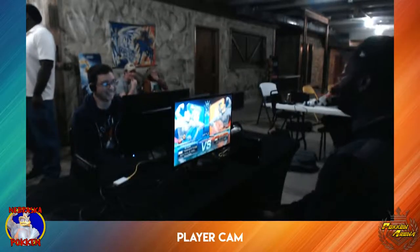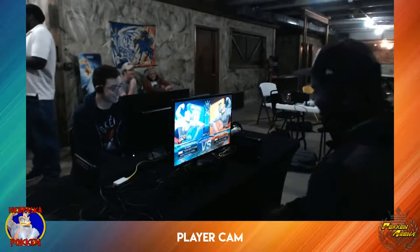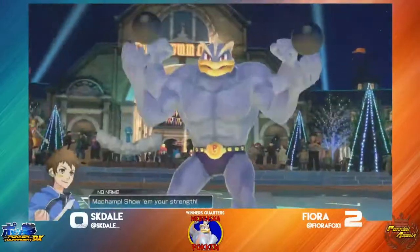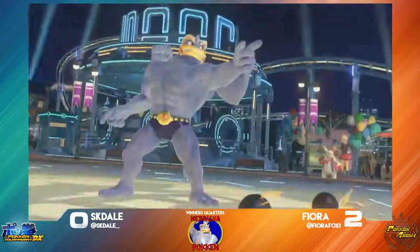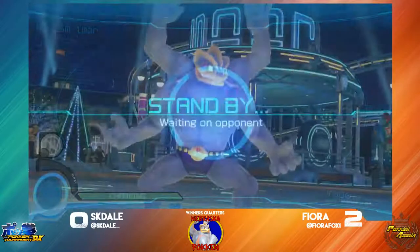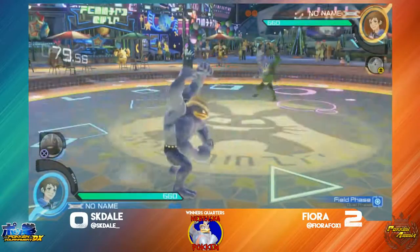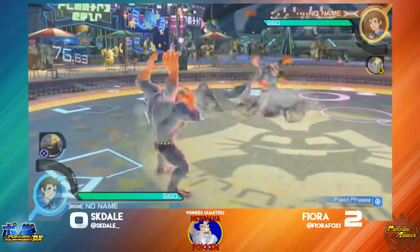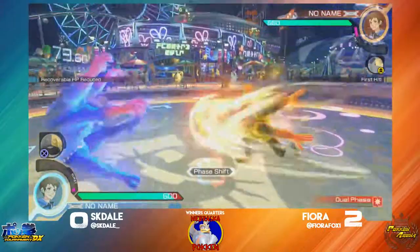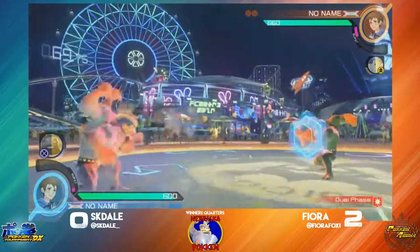Starting into the Machamp Dittos! Skyrazin's already like, 'you monster!' It would not be Nebraska Poking if there wasn't one Machamp Ditto somewhere in the bracket. Give us just a moment — Paper is updating the names. But as we start here, just playing outfield, able to get the forward Y. Skyrazin is the green leotard Machamp, just for clarity.